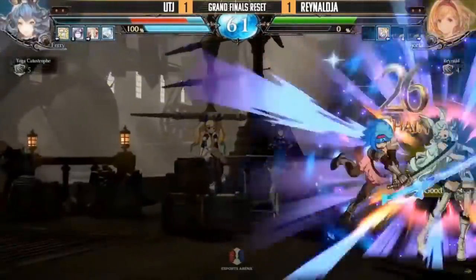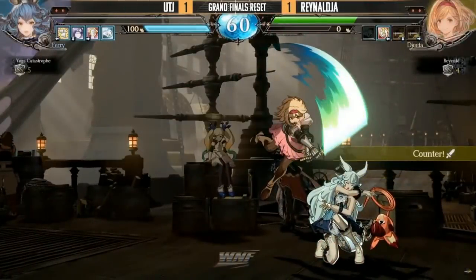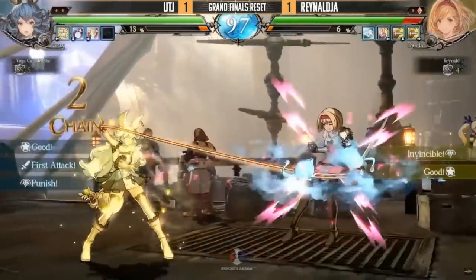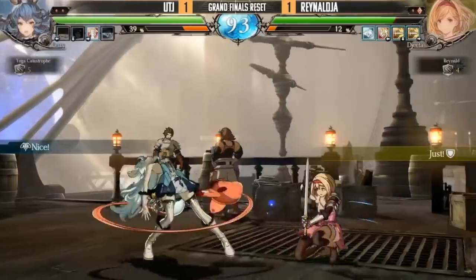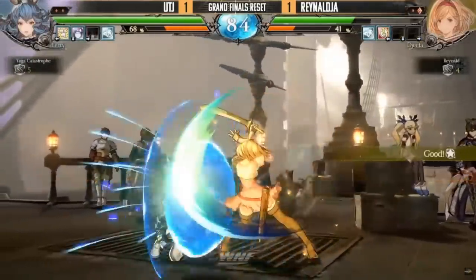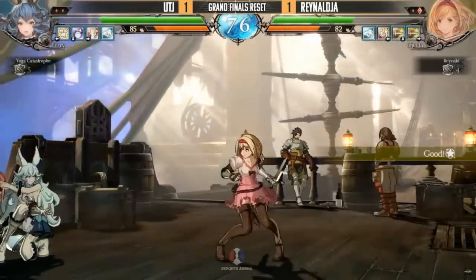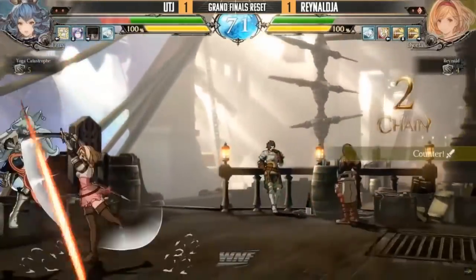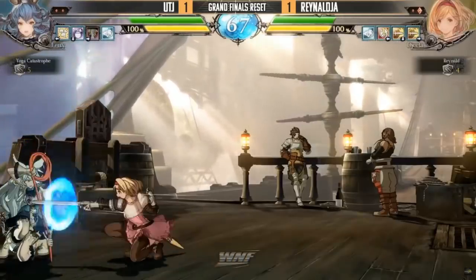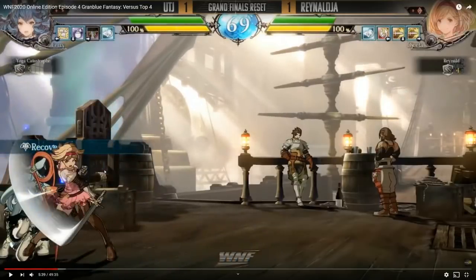Does her medium only combo on counter hit? It sort of looks like it so far. Want to talk about the damage — look at that right there, all the way through the super. It's plus four on regular hit, so she can't combo off her standing medium by itself unless it counter hits; zero on block. Is her standing light five frames or close light? Yeah okay, so she can combo standing medium into crouching light. That's what's interesting in this game — a lot of people when they see standing medium into standing medium, they just block.